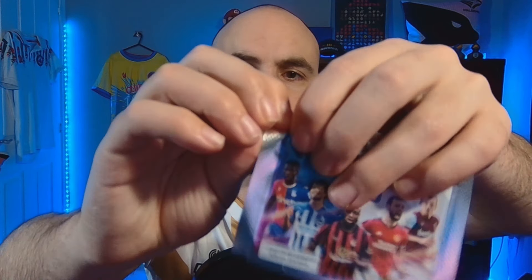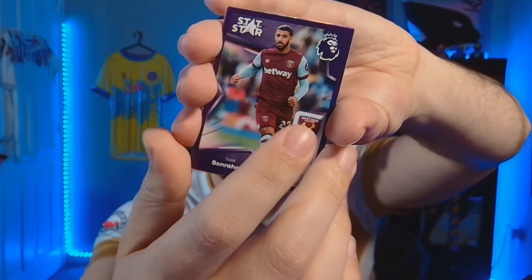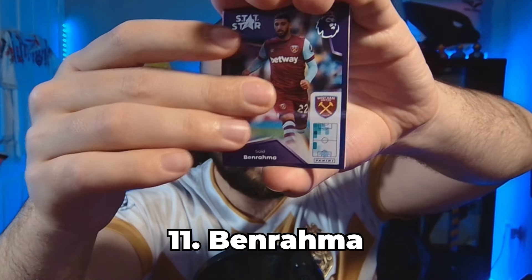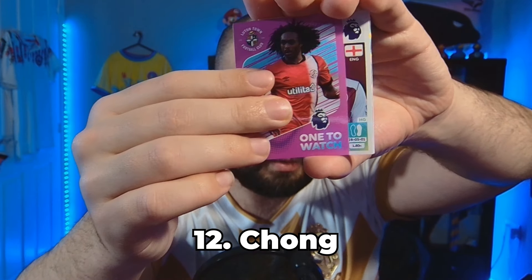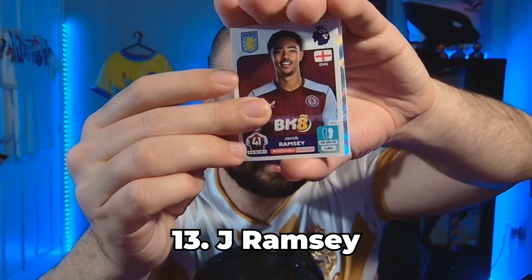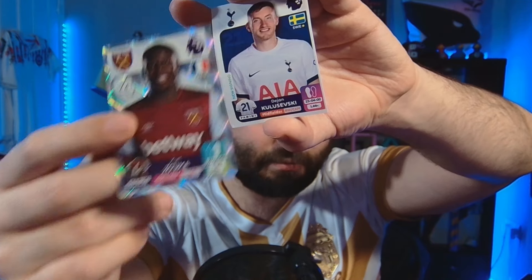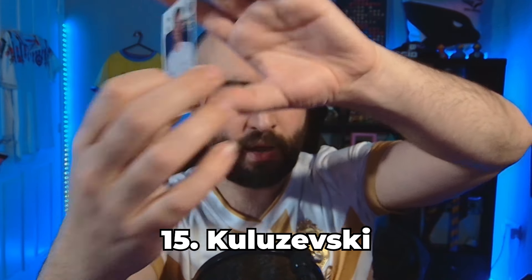Let's get ourselves another pack — players 11 through 15. I can't believe how many shinies we've been getting. We've got another stat star: Saide Ben Rama from West Ham. Then Tyrese Chong — Luton player, another special sticker. Jacob Ramsey — young and good. A shiny Kurt Zouma — good centre back, really useful on set pieces. And Dejan Kulusevski — another four useful players. Let's go get them in.